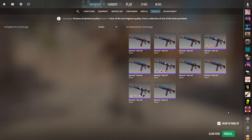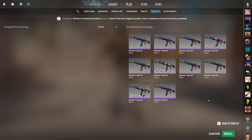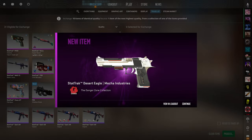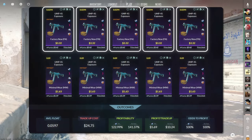Trade-up number eight — now around the ten dollar price range. We have some sticker luck here, and I am praying we don't see that MP5 Phosphor. Let us see the StatTrak Minimal Wear Desert Eagle Mecha Industries right now. Three, two, one — let's go! Best outcome — three dollars and 20 cents of profit! Such a sick trade-up, go try this one out for yourself.